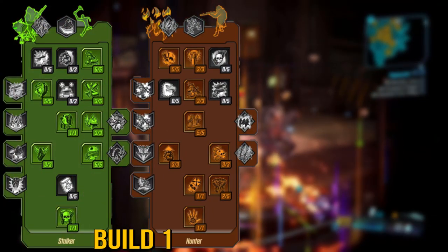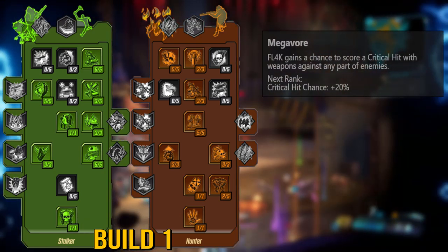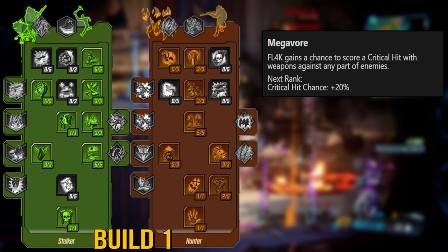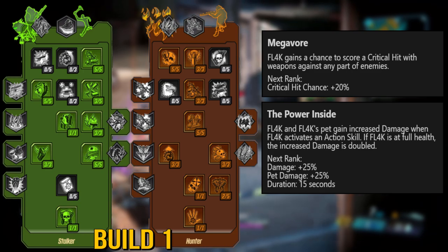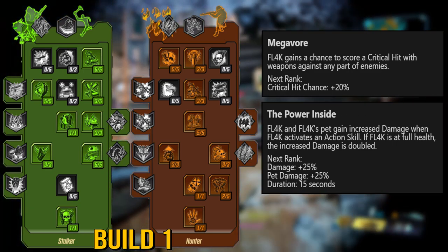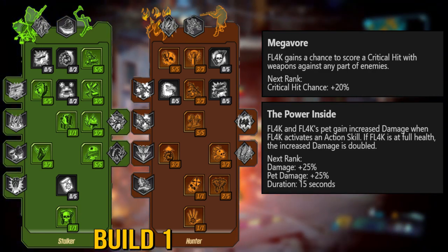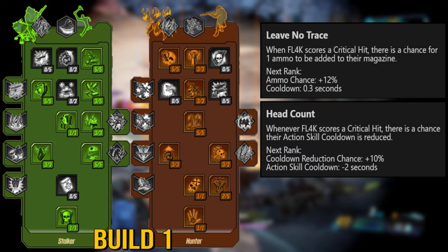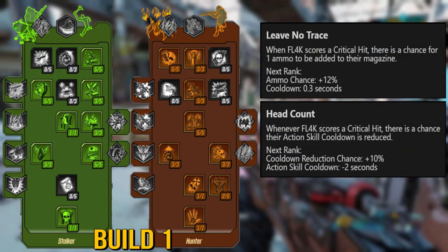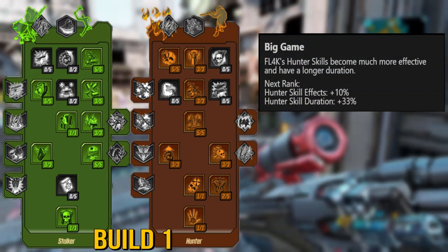With the first build, it's one I've been wanting to run for an incredibly long time, and that's the double capstone combo of Megavore and The Power Inside. Megavore allows you to crit from anywhere when hitting an enemy, and The Power Inside gives you and your pet a damage buff after activating an action skill that doubles if you're at full HP. You have so many useful things here, like Leave No Trace and Headcount to combo with Megavore, and Furious Attack and Interplanetary Stalker buffed by Big Game for fantastic bonus damage.